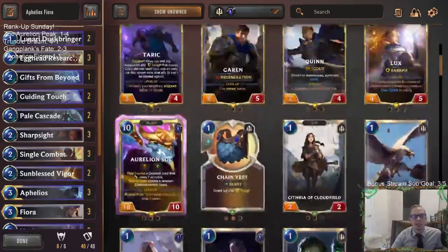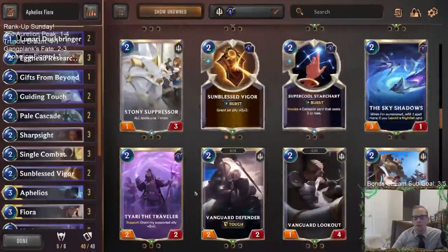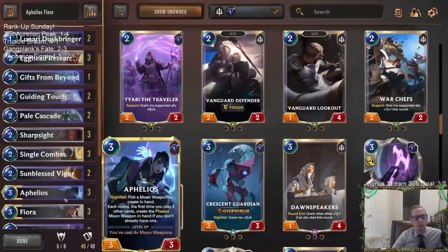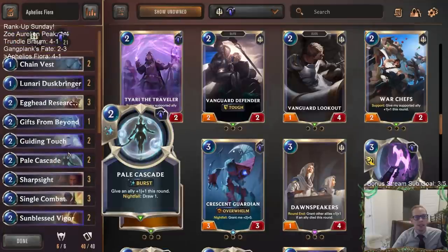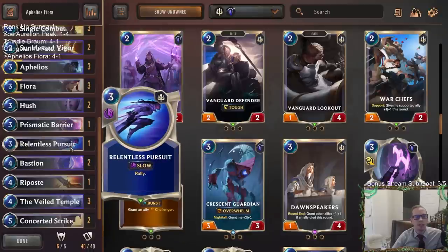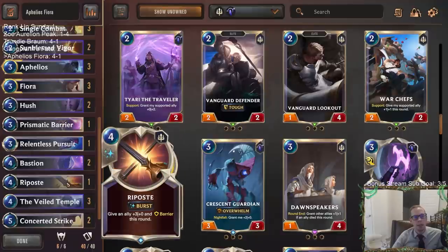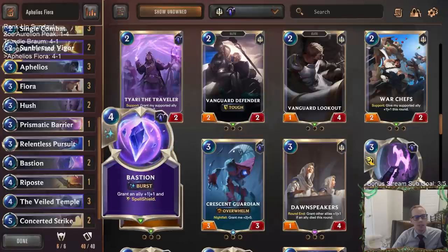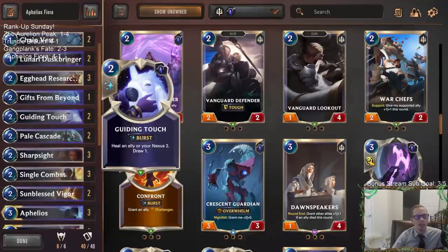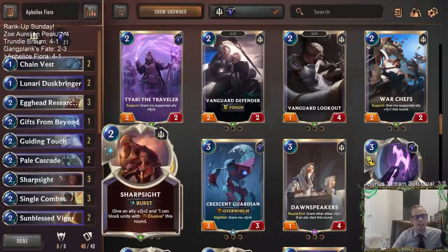We've done really well with War Chefs recently, so I was thinking of maybe playing War Chefs instead of Egghead Researcher, but I'm glad we played Egghead Researcher. I liked our list. These games go longer - there are times where you need a Riposte, or we had Relentless Pursuit against the Shadow Isles deck that was really nice. Prismatic Barrier was awesome against blocking Draven - it doesn't cost four mana. I didn't want too many Bastions and Ripostes at four mana since that gets mana-hungry, so I wanted a cheaper option. Sometimes Guiding Touch was good, sometimes Pale Cascade was good, other times Sunblest Vigor was good - just access to all of them.